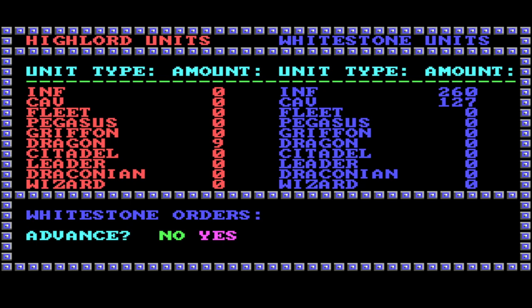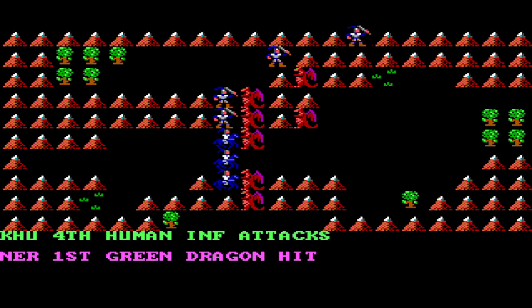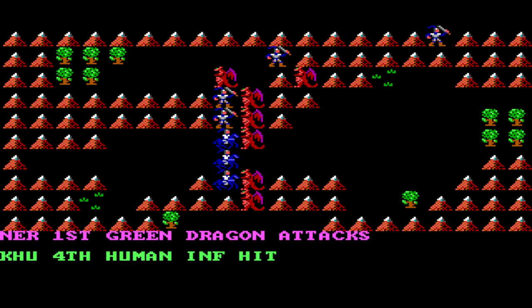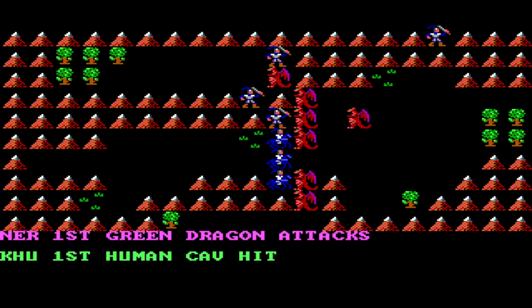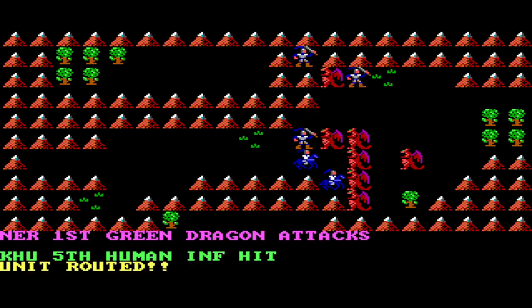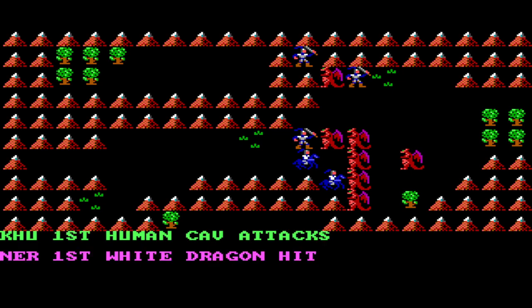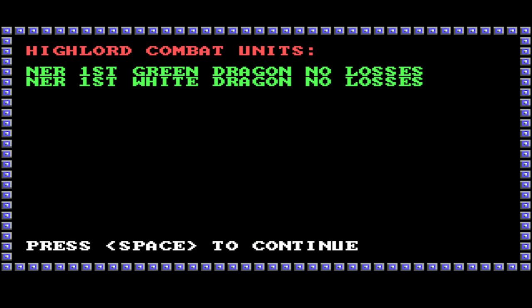We are taking those nine dragons with 260 infantry and 127 cavalry. Heavy — go in all. We need a crushing defeat of those guys in front of the main army in order to demoralize them. Advance. Display battle — yeah I want to see that. Wait, dragons took no losses — are you kidding me? We lost six guys. What was that?